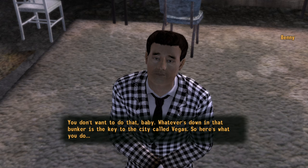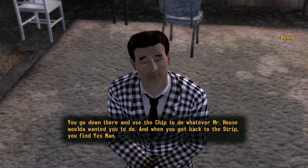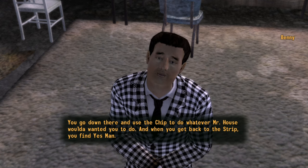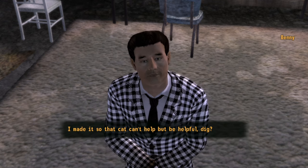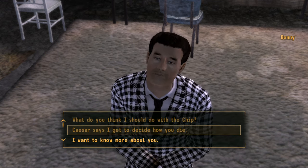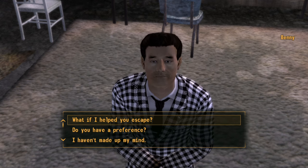I'm not going to crucify him - that's a Legion ending right there. So either fight in the arena or let him go. Benny: 'You don't want to do that, baby. Whatever's down in that bunker, you go down there and use the chip to do whatever Mr. House would've wanted you to do. And when you get back to the Strip, you find Yes Man. I made it so that cat can't help but be helpful.'